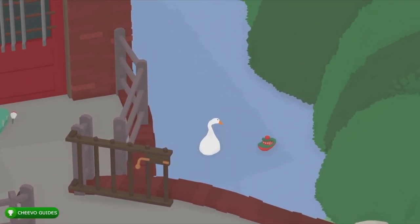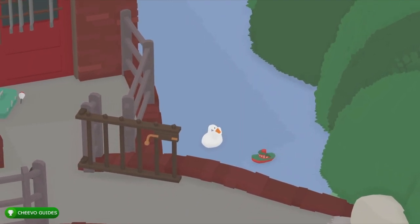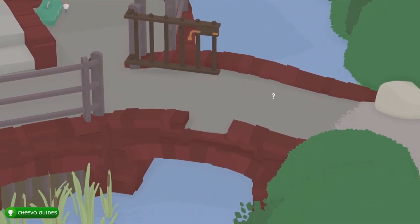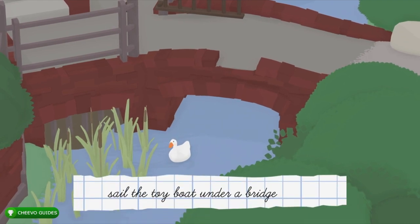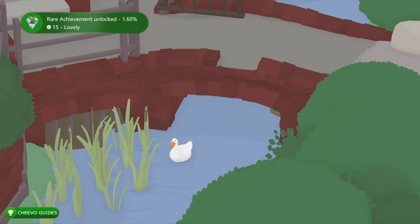Personally I had to attempt this a few times. You have to make sure that you place the boat in the correct position. If you place it in the middle of the bridge or after the bridge it's not going to pop. You have to make sure that you place it before the bridge and that the boat sails all the way through under the bridge.